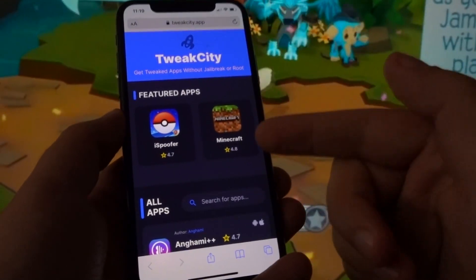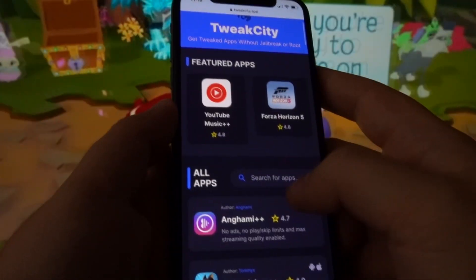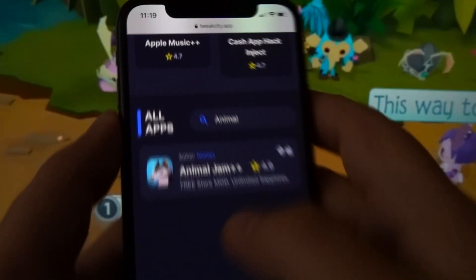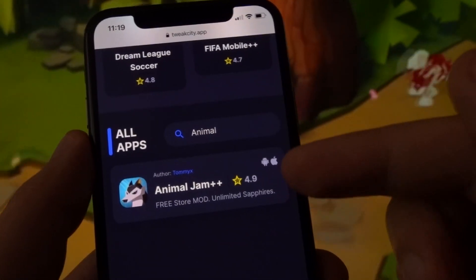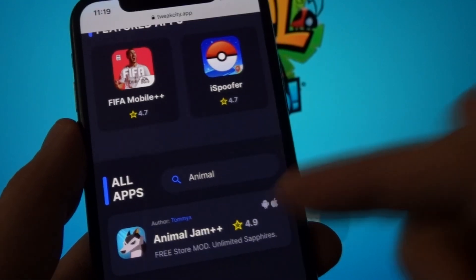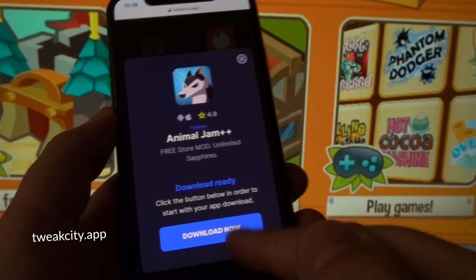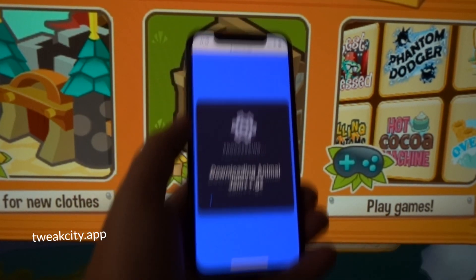Now from this list, we'll search for what we're looking for in the search bar — and that is Animal Jam++. Type in Animal Jam++ or just Animal Jam and it'll find it. Animal Jam++ has a free store mod and unlimited sapphires, a rating of 4.9, and is compatible and downloadable for both Android and iOS. Simply click on it and click the download now button.